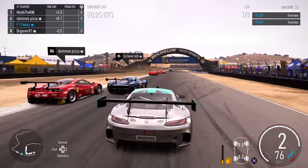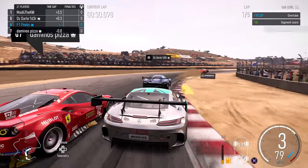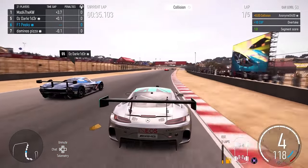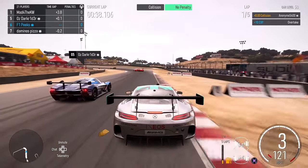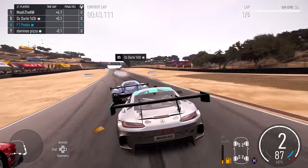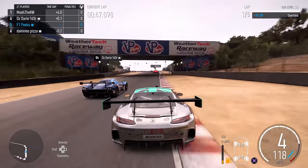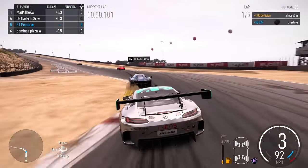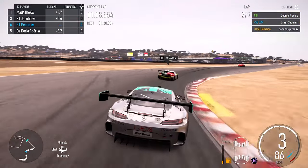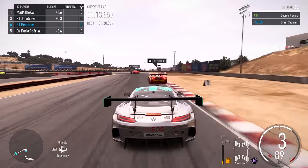The car tends to understeer quite a bit — it's a decent car, very comfortable to drive, but I don't think it's quite the fastest, especially around Laguna Seca which is quite a tight and twisty track. Coming through the first sector we're under a bit of pressure from the Ferrari 488, and we've also got a KTM Bow which I believe is in front of us — I don't see that all that often in this series.